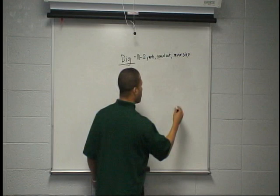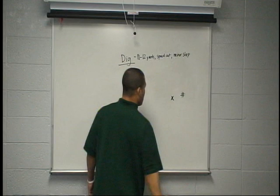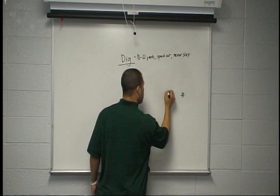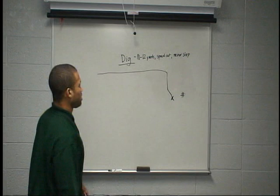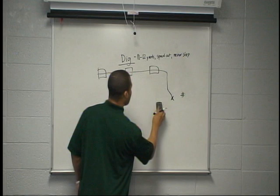With our alignment on the dig, we want to come in a little bit off the numbers — three or four yards inside the numbers, just so we can get inside that window on the dig. We want to step inside for three yards. We're going to stem, stack it, and speed cut across. Keep coming all the way through. We could get it in the first window, second window, or all the way across — you'll see it on film. Keep working on those digs, never stop.